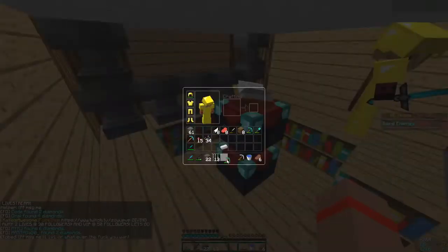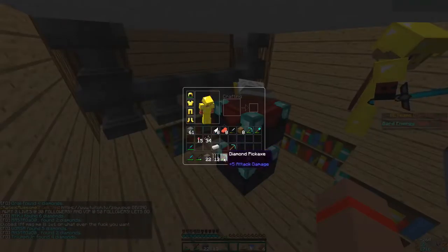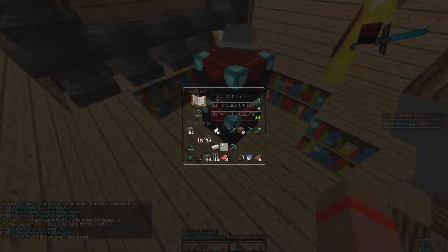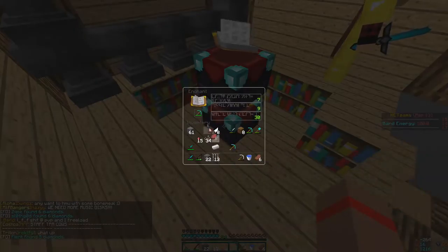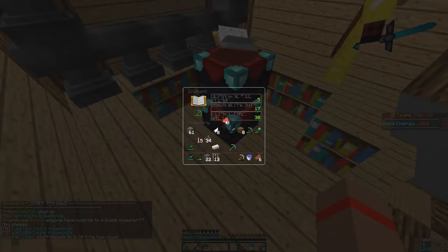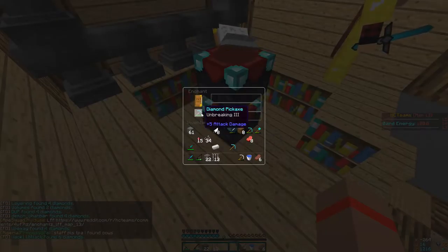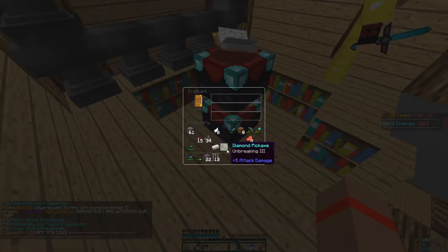Alright guys, so I just got my 30 levels, so I'm going to enchant this pickaxe. I want an efficiency 4, fortune 3 so I can make a gold pick. What the — okay, come on, what is that? Well, I guess I'll bring you back with another enchant.